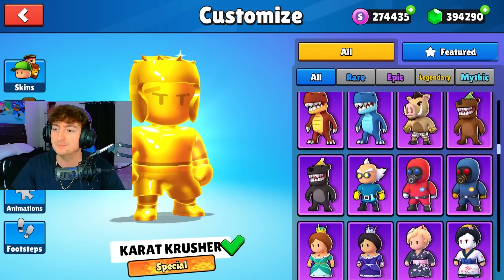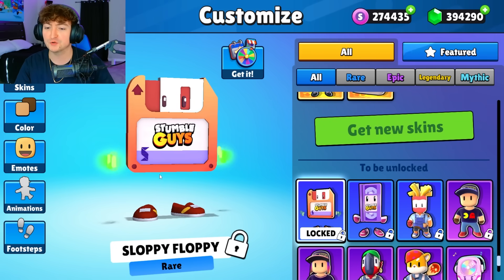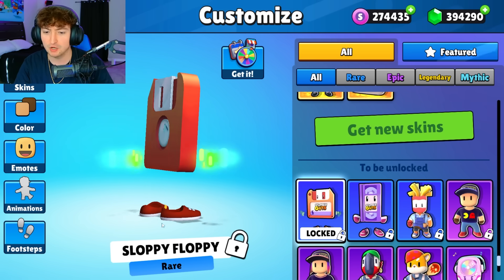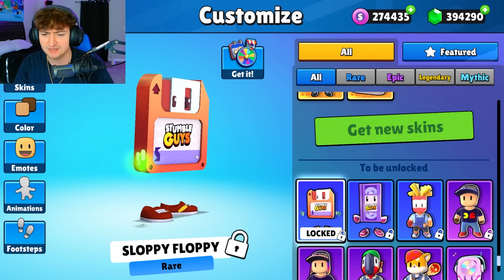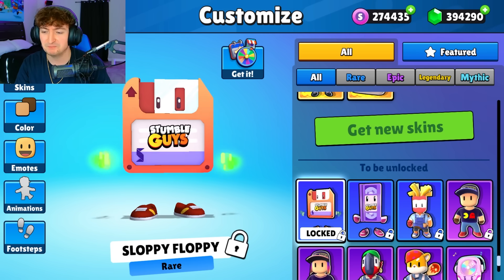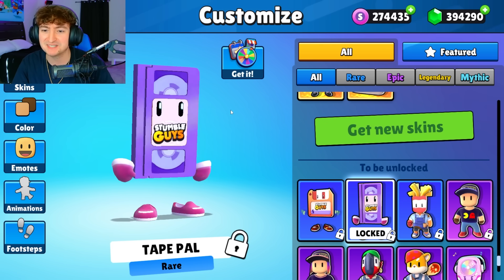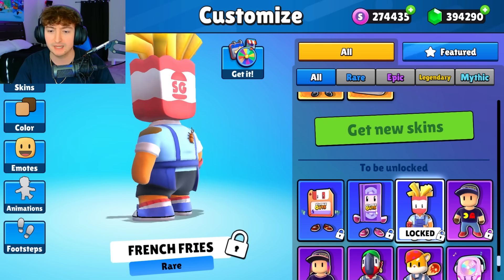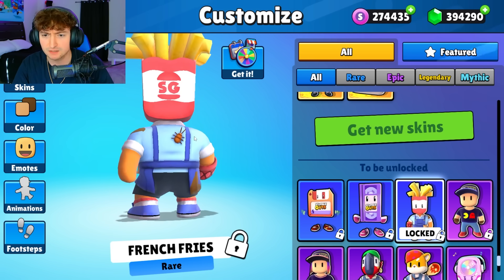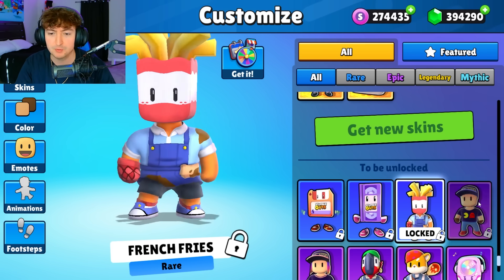Let's scroll to the very bottom and see what we got. First, we got a floppy disk with the Stumble Guys logo — it's Scopely. This one's called Sloppy Floppy. We got Taipow second off. StumbleGuys movie — kinda cute looking, I like it. This one reminds me of the ramen skin. French fries. Is that a cockroach? Kinda dirty looking. Moving on — we have the Pack Fan, going alongside the girl variation as well.